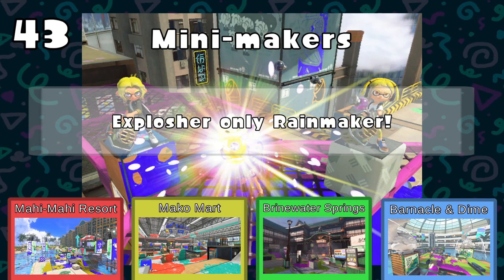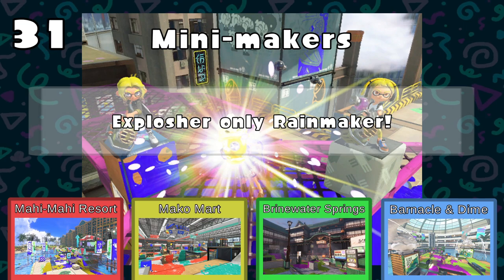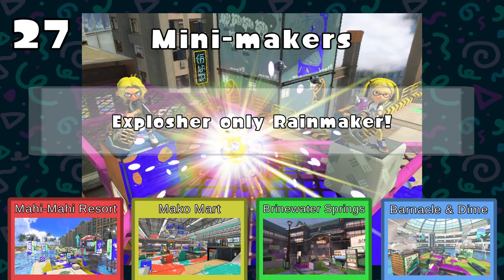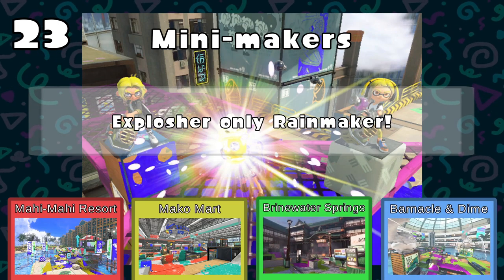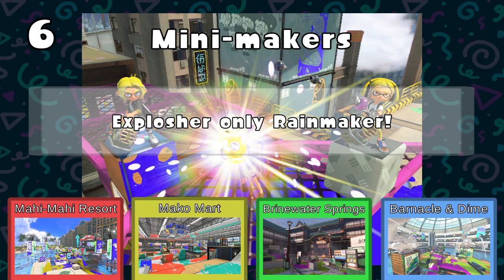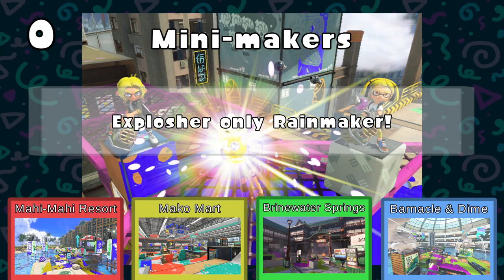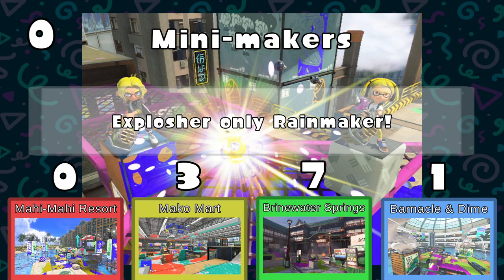Map options include Mahi Mahi Resort — some nice high ground to deter Rainmakers. Makomart has tight hallways and Ink Rails. Brinewater Springs is very straightforward — a downward slope into a box with a couple of alleys on the side. Barnacle and Dime has a little bit of everything: verticality, openness, walls. Brinewater may give you the highest high ground if you sit atop your spawn and wait. Explosure is a weapon where you have to stay away. I could see the Brinewater Springs map getting picked — it makes sense with Explosher, especially given the high ground in that ramp area.